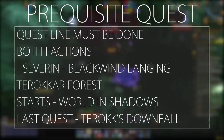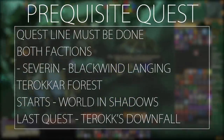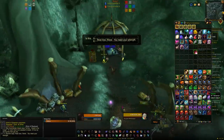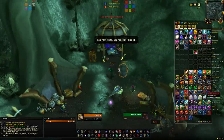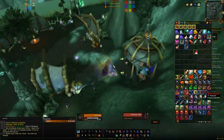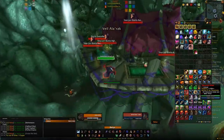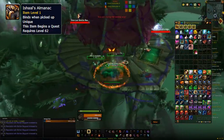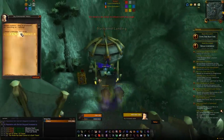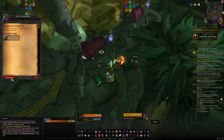To start the quest line, head to Blackwind Landing and speak to Severin. He'll give you a quest to collect six Shadow Dust — do that, return, and he'll give you an elixir. Use the elixir and Sky Commander Adaris will appear. Speak to Adaris and he'll tell you to use the elixir to kill three named mobs. The Talon Priest Ishal will drop an item that starts a quest. Hand that in at Blackwind Landing and you'll be sent to the Lowest City in Shattrath.